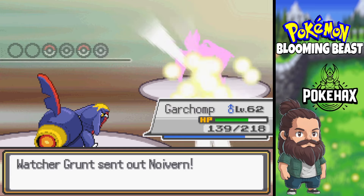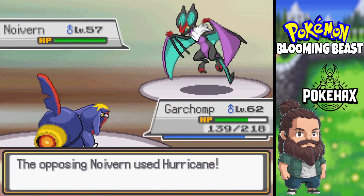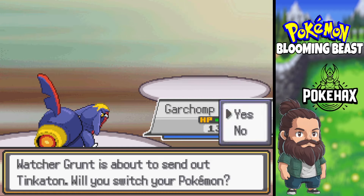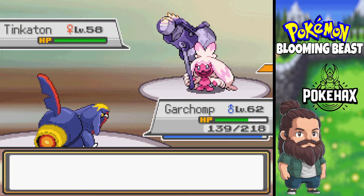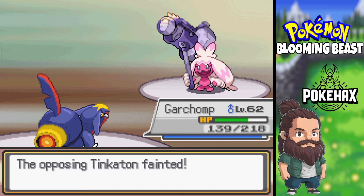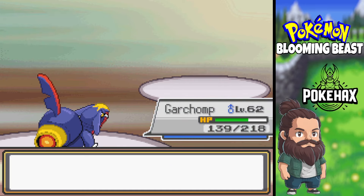Noivern — I think we'll outspeed because we're high level. We didn't, but it took a good hit. We went for Hurricane. Tinker time — this should go down to an Earthquake. Yep, that worked.